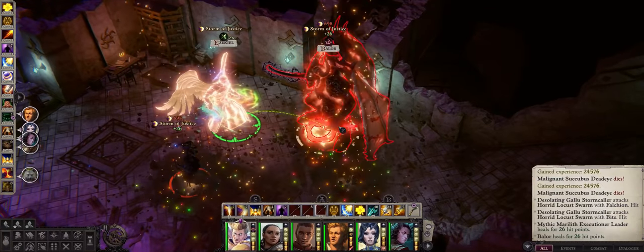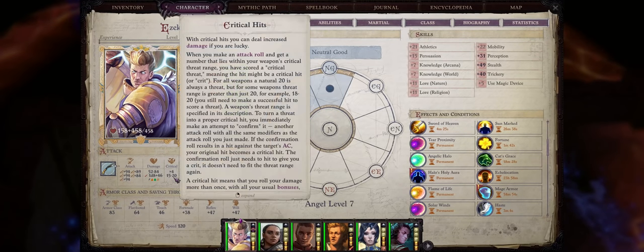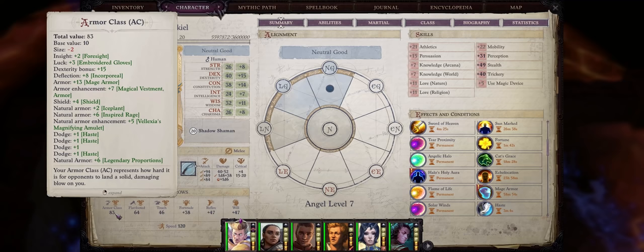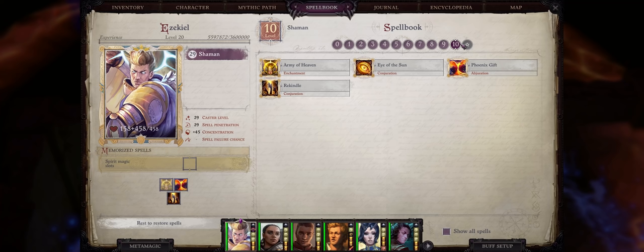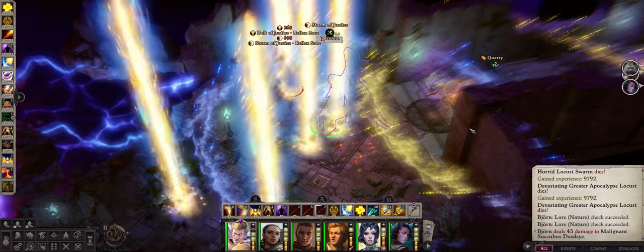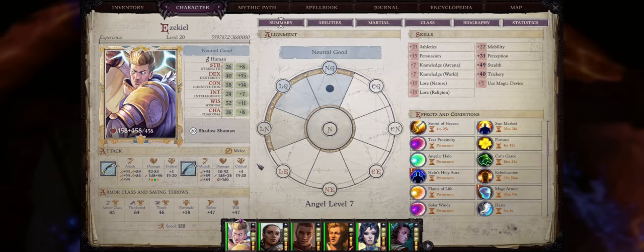With this build your character will have quite a lot of attacks per round when dual wielding Kukris that have extreme critical range, very high damage per hit, great armor class with little investment, a very high amount of saving throws, and last but not least, full spell casting up to level 10 Angel spells — because we are going to merge with Angel. This build can do everything, from highly damaging the enemies with spells, to buffing and supporting our party, and of course melting the enemy with your very powerful dual wielded Kukris.